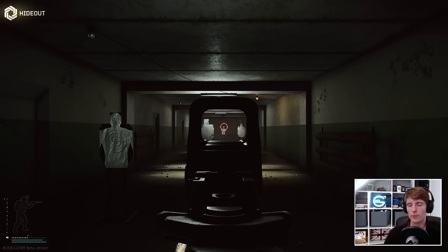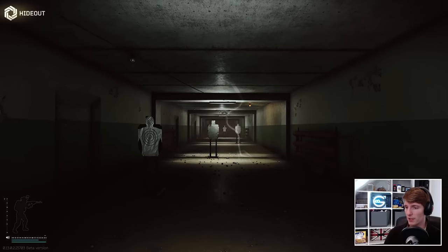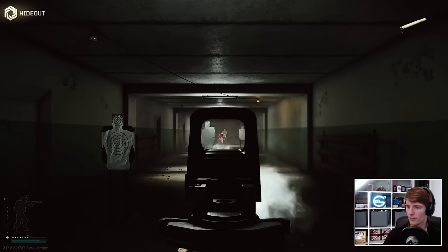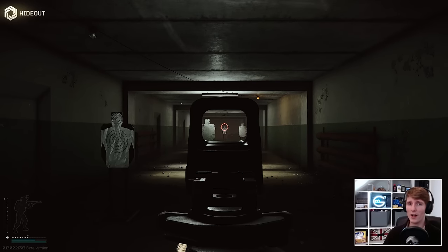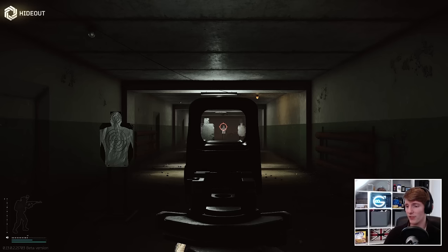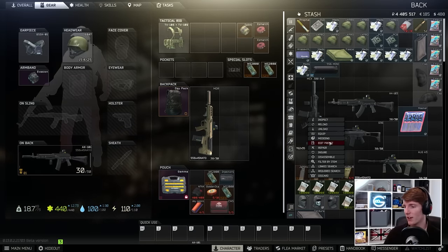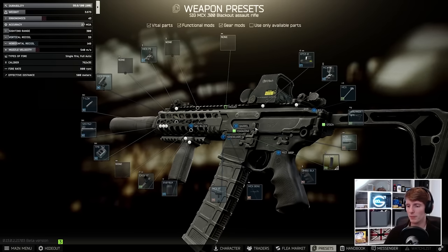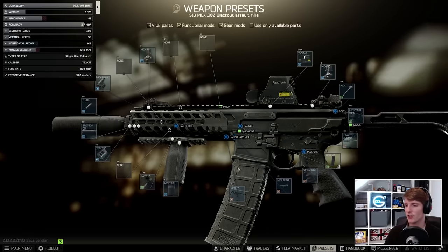The MCX always used to have quite bad horizontal recoil, but it got buffed originally, then buffed again, and has been tweaked further since. Now it feels like a lot of the other weapons - the fast fire rate does accentuate things slightly, but it's actually pretty usable. It's a lot better than it used to be. With that faster fire rate it might be worth using the 40-round magazines so you don't run out of bullets before your opponent - it's a potentially good option overall.